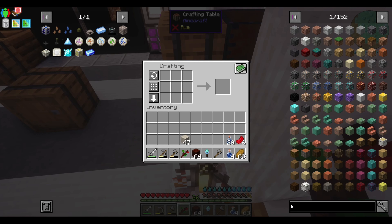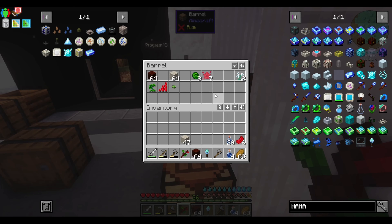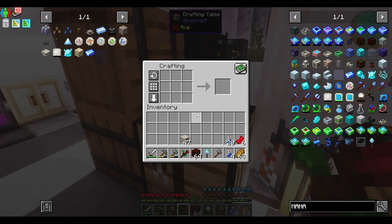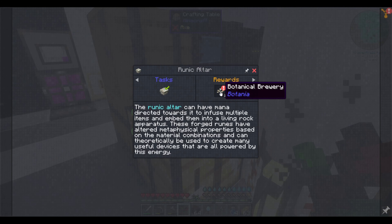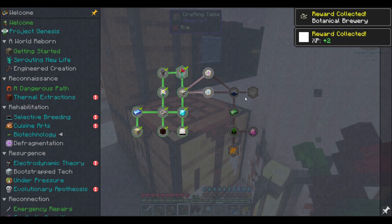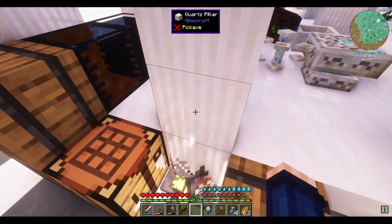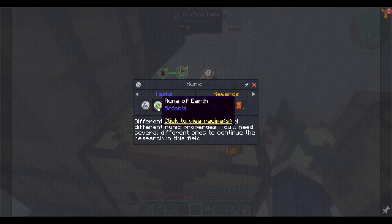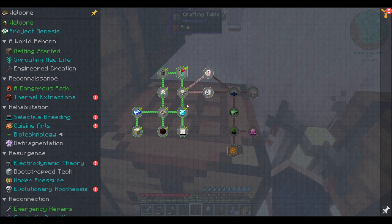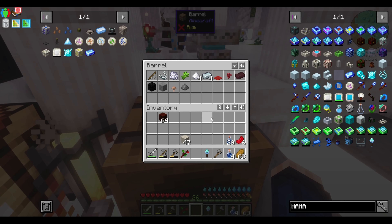What do we need to make a mana spreader? We need more of that weird funky glass. Botanical brewery — I love using the botanical brewery. Runic: we need to make runes of water, earth, air, and fire. Different types of materials yield different runic properties — you'll need several different ones to continue the research in this field.